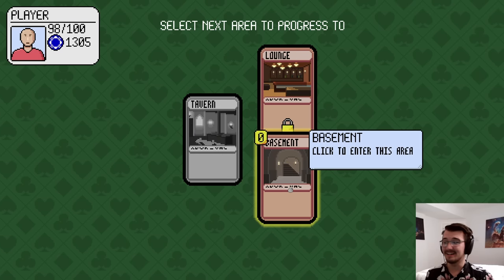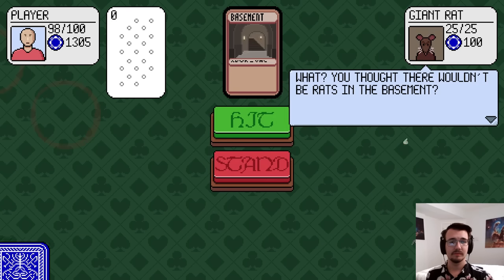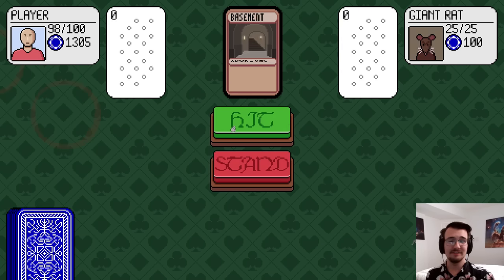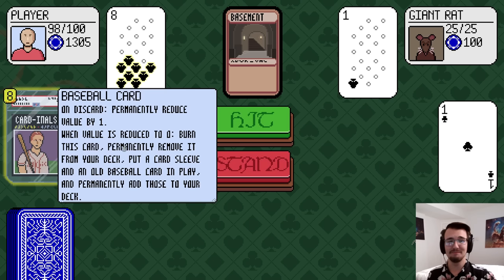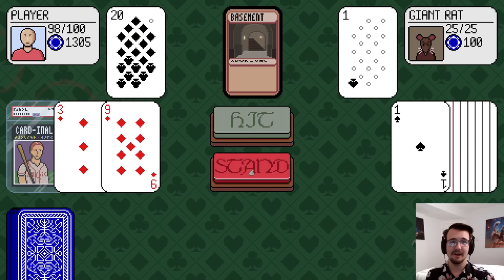A blank card — you can choose the suit and value for it to take! That sounds amazing, I can pick anything. Now I've progressed to a new area, into the basement where all the degenerate gamblers go. I'm fighting a rat! What has happened in my life to get me to the point where I'm playing against a giant rat in blackjack? I'm not even playing real cards — I'm playing baseball cards.